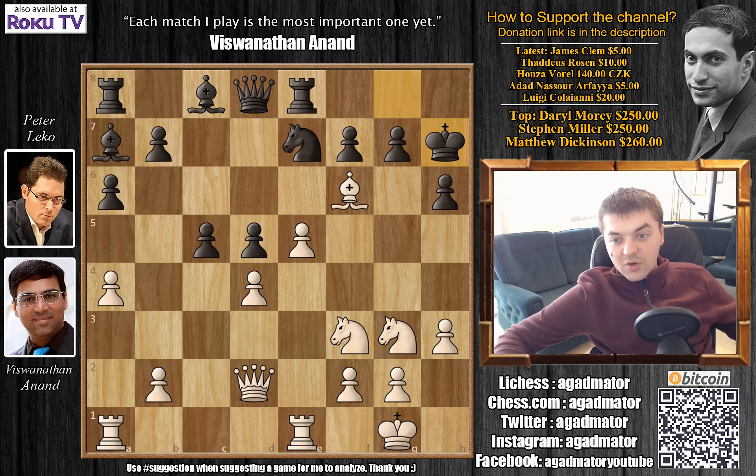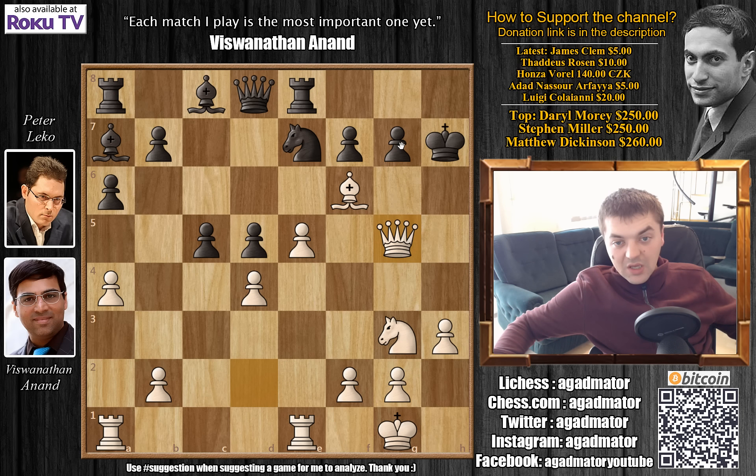So after bishop to f6, Leko declines — playing king to h7 — but this isn't any better. Knight to g5 immediately by Anand, checking the king. If you capture the knight, h captures knight, then you get queen captures on g5, and the threat is queen captures on g7 checkmate. There are simply too many threats on the dark squares, and Leko's dark square bishop is trapped on a7 and can't come and help. After g captures and e captures, there's again a threat of queen to g7 checkmate.